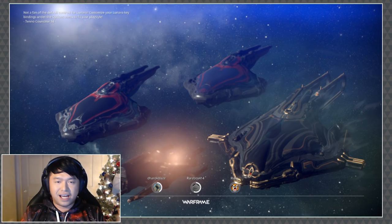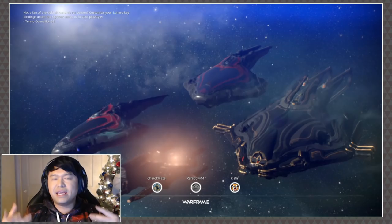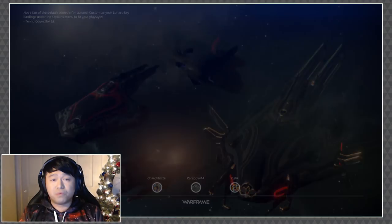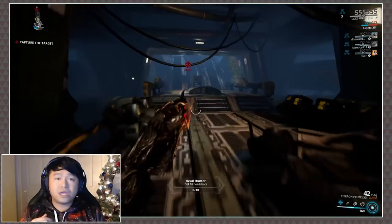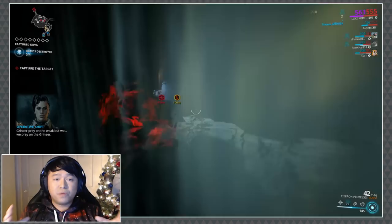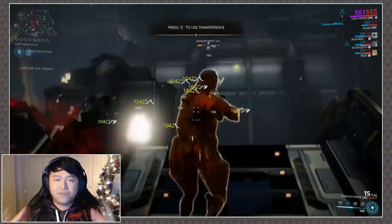For those of you who are unaware, DE just introduced a new Kuva survival mission into the Kuva Fortress. Basically, what happens is when you go into the mission it starts off pretty much like a normal survival, however now we have these filters that spawn on enemies. You kill the enemies and bring those filters up to the life support towers, which are then converted into Kuva harvesters. You give up a life support tower and get a Kuva suction device that filters Kuva from the air.